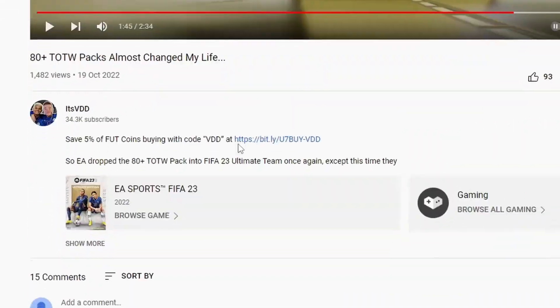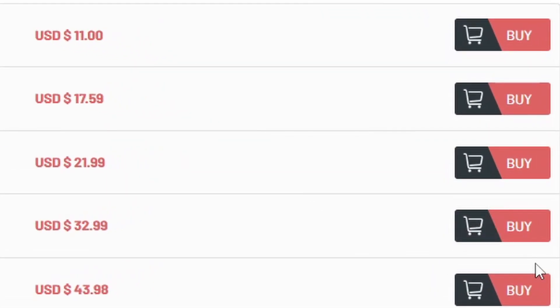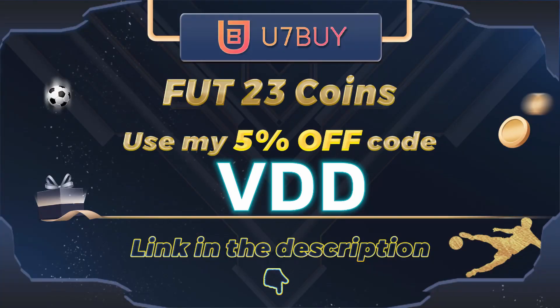Does your ultimate team look like this? If so, then you need to visit U7Buy to get the cheapest, fastest, most reliable coins out there. And be sure to use code VDD at checkout for an extra 5% off.